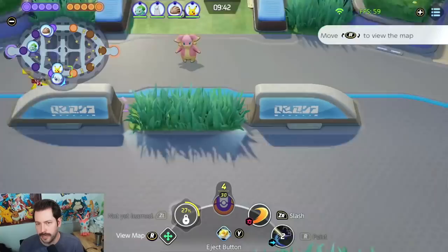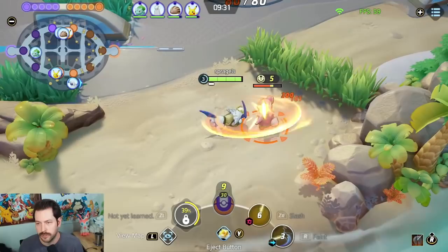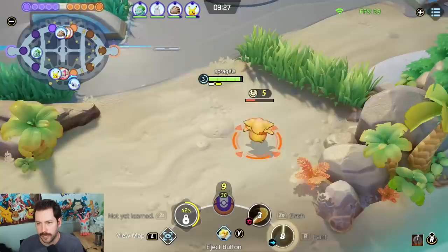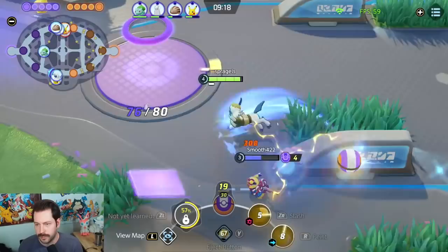I usually like to avoid the initial fight and try to take both Audinos if at all possible. You just got to notice what the enemy is doing. Right now they have Lucario sneaking around, so we'll be able to get one if not both of these. Lucario is looking to score and I just got to out-damage this Hoopa real quick. We took both of theirs while they were scoring, so we're in pretty good shape.